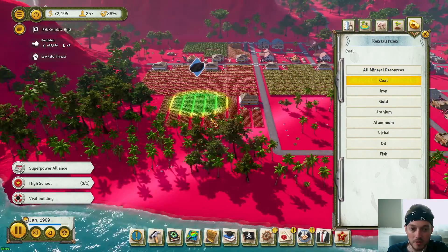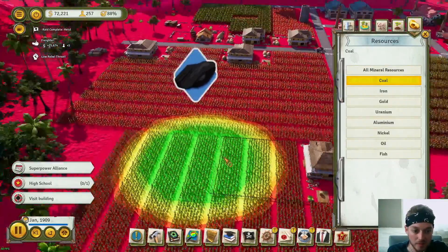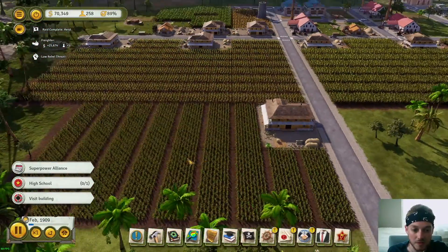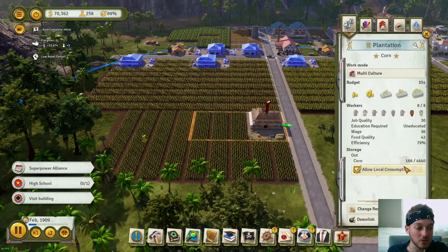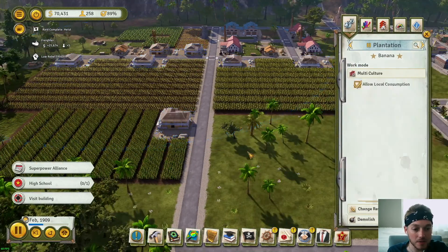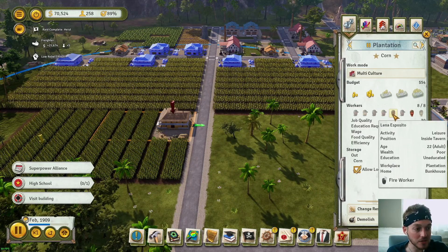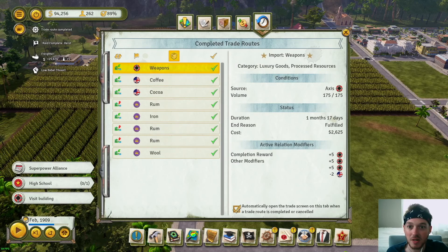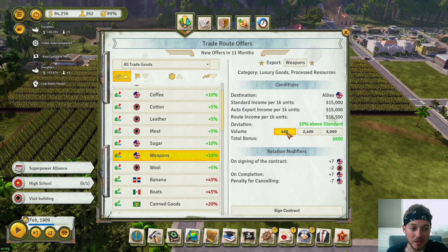Oh look, there's one right here — right in the middle of our plantation! Whose idea was it to put that there? Fortunately this is our corn plantation, so we're going to screw the corn and build a coal mine right in the middle of it. Corn is only used for local consumption, pineapple only used for local consumption, banana only used for local consumption. We can actually save some jobs here — we can close out like four or even six of these. And we just got a trade route, look at all the money! There are our weapons, we'll export those.